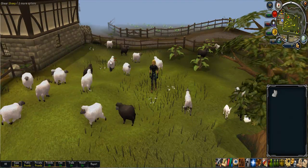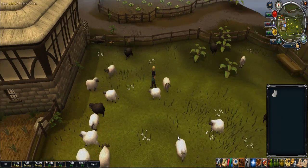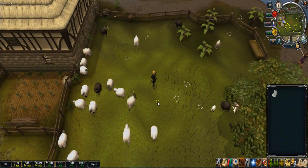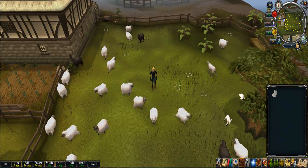The only thing required is shears in your tool belt. You'll notice this sheep right here — you can tell it's different, but that was used in a penguin quest. So ignore that. If you have a familiar, bring that to store extra stuff.